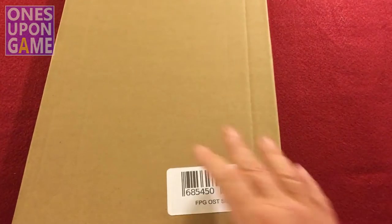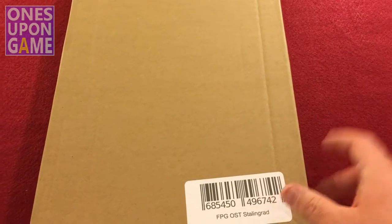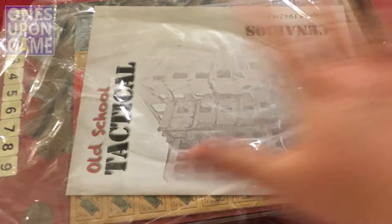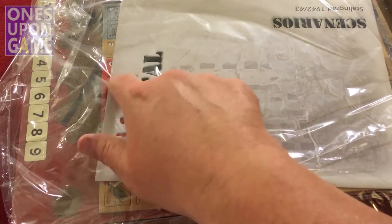We ordered it separately. It comes in a nice thick cardboard box, and we'll open it up and see what's inside. Inside the box was a shrink wrap package, which is the map, a scenario book, and a counter sheet.